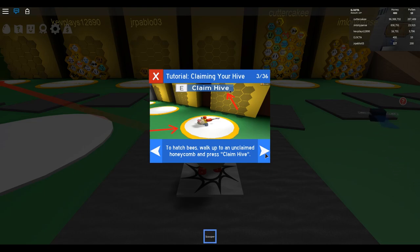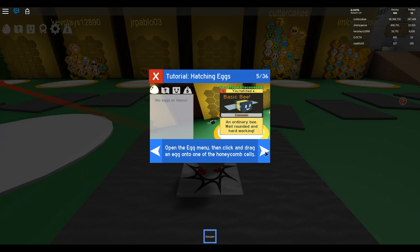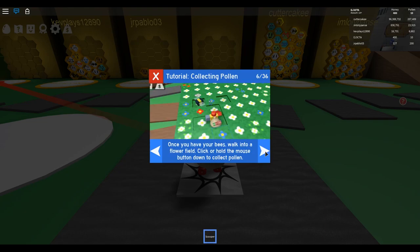To hatch bees, walk up to an unclaimed hive honeycomb and press claim hive. Open the egg menu, then click and drag an egg onto one of the honeycomb cells. It looks like we discover different types of bees. Once you have your bees, walk into a flower field and click or hold the mouse button down to collect pollen.